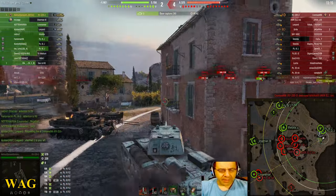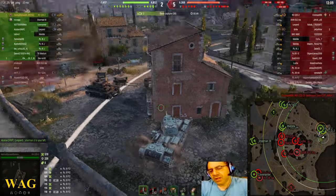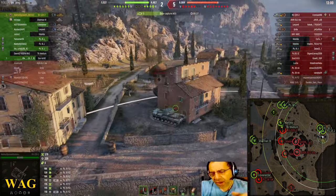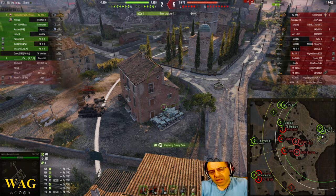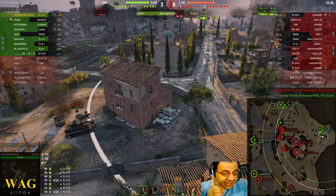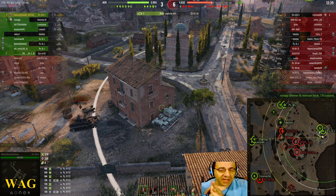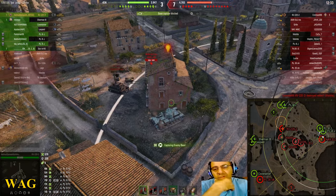Classic Wargaming — they do not fail to disappoint us. They give out these crappy rewards which most players end up just selling for a free garage slot. Though now you don't have to do that because you can buy garage slots for credits. This is an encounter on Mines — the first map I ever played in the game! Remember the things I say during my videos: my favorite all-time tank, my second favorite, my first map. You guys try to remember these.